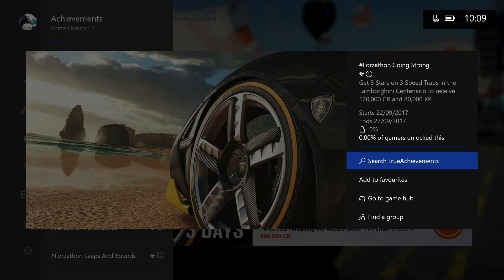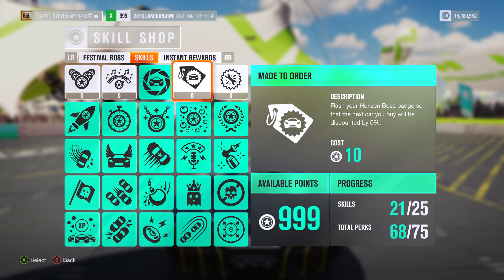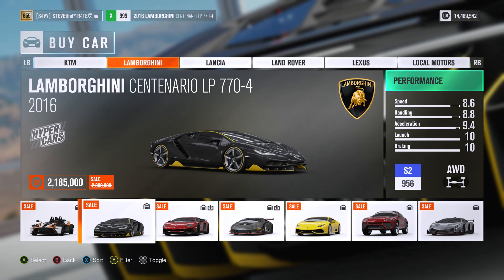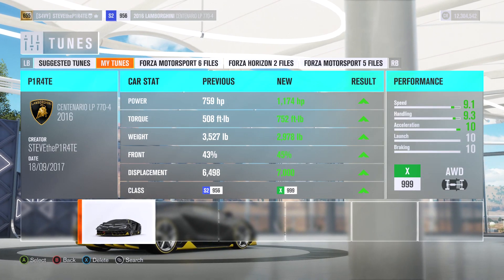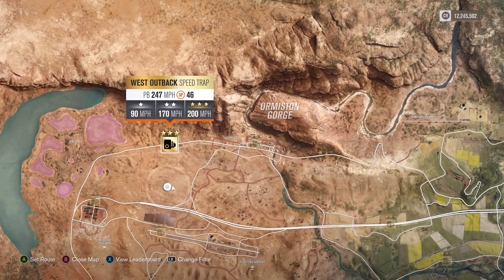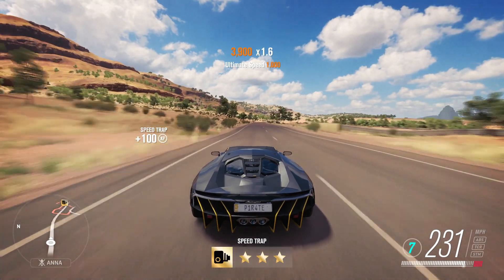Next we have Going Strong. Get three stars on three speed traps in the Lamborghini Centenario to receive 120,000 credit and 80,000 XP. If you don't own one, I recommend purchasing the made-to-order skill perk, available for 10 skill points, which gives you a 5% discount making the Lamborghini Centenario 2,185,000. For this challenge I've made a tune called Pirate P1R4TE. The first speed trap is West Outback speed trap — you just need to get 200 miles per hour, and there are straights on either side to get enough speed for those three stars.